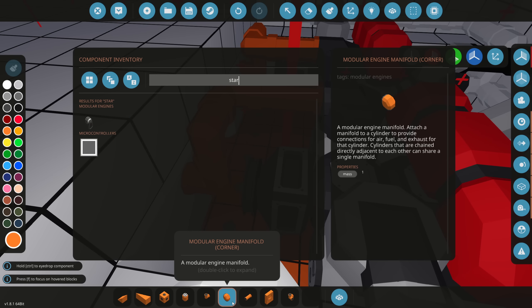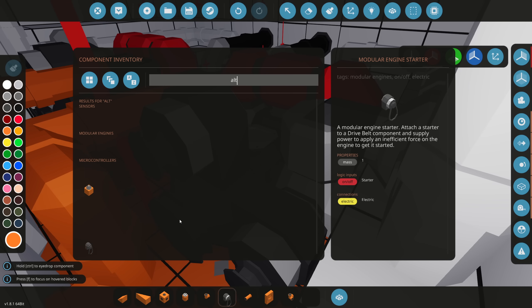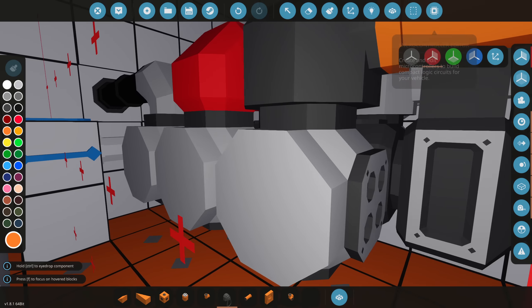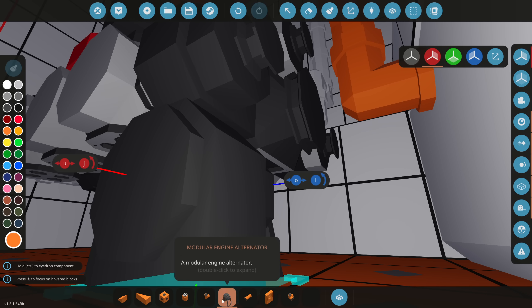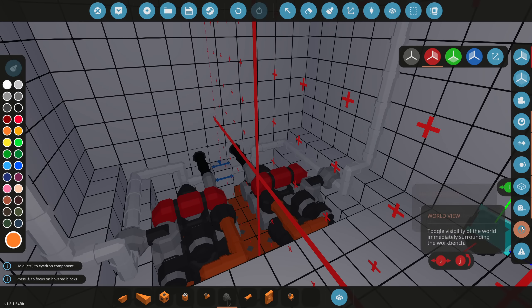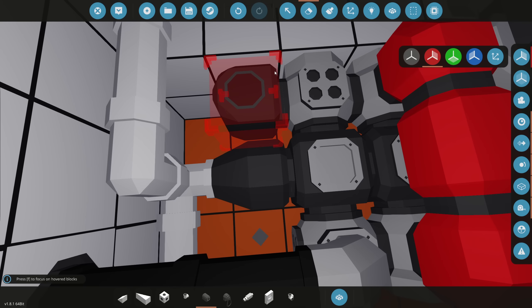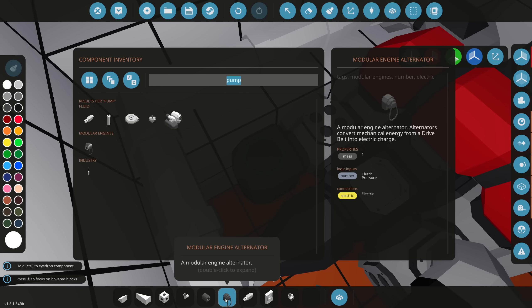We put two engine starters to make sure this thing definitely starts. We also need an alternator — it spins and collects electricity for the engine. Then we need a cooling system so the engines don't blow up. The plan is one cooling setup per engine, so we place a pump right here.